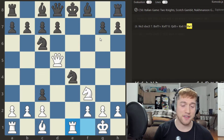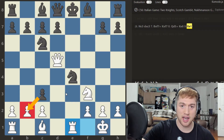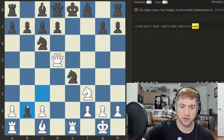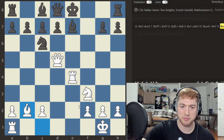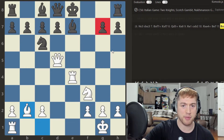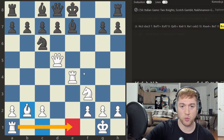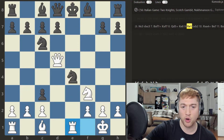At this point it will only hurt Black more to try and be extra greedy and play c takes b2, because after Rook takes e4 check, Bishop here, and Bishop takes b2, this position is just a total nightmare for Black. Guarding is basically unrealistic, and with Rook to e1 coming it's just a complete nightmare.